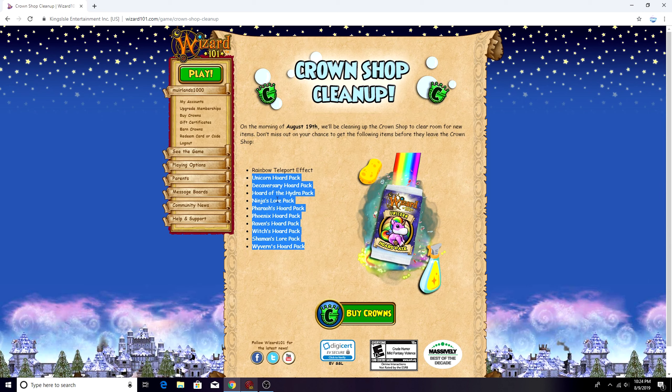They're taking out around 10 packs. Two of these packs - the Unicorn Horde Pack and the Deckerversary Horde Pack - have been here since last year. These are two relatively new packs and I actually kind of like some of the items in them - one has good mounts and the other has good wands and a good pet. I'm guessing it's because nobody was buying them, so the idea is if they take them out and bring them back, people will be more inclined to buy them because they look more new.